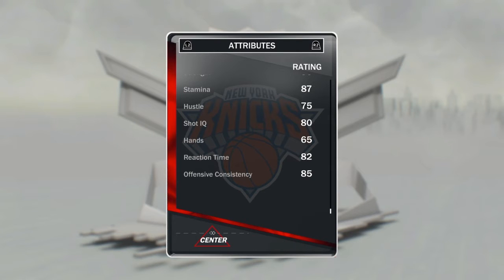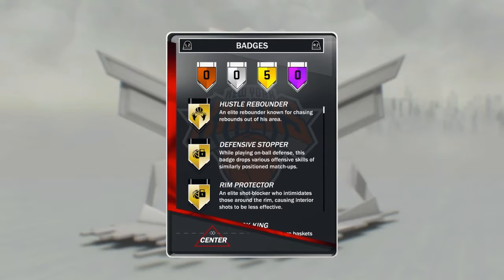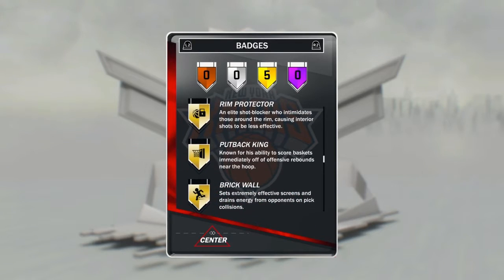Stamina is an 87, shot IQ hustles a 75 so not bad. Reaction time and offensive consistency is 85 which I love — can't go wrong with that. He comes with five badges: hustle rebounder, defensive stopper, rim protector, putback king, and brick wall.